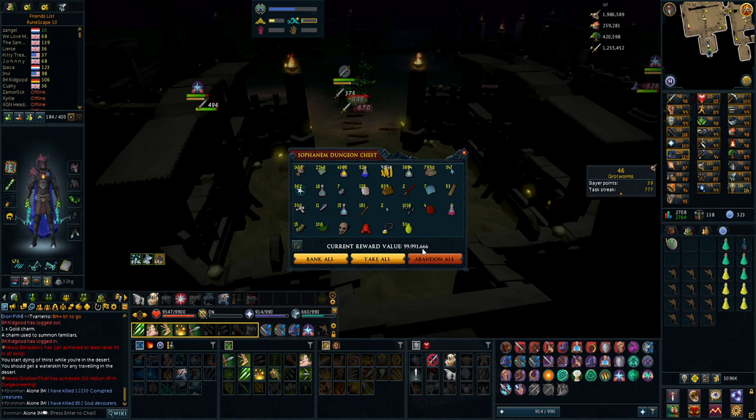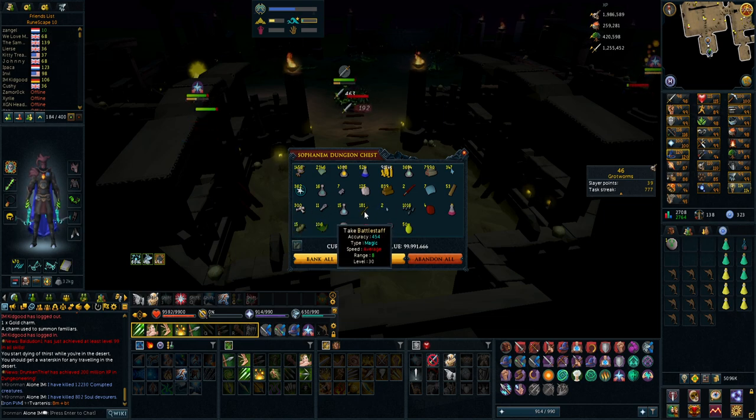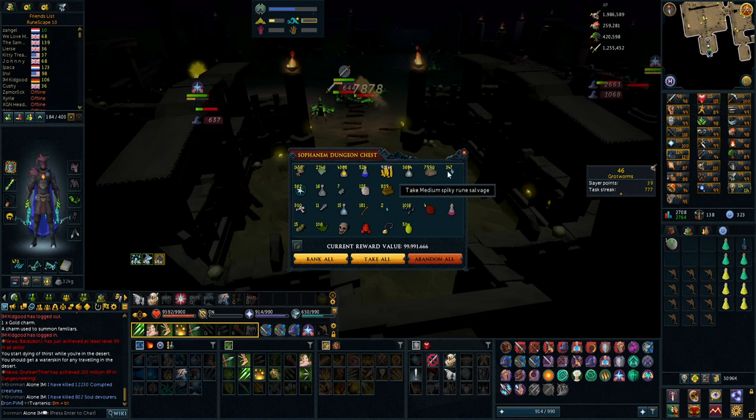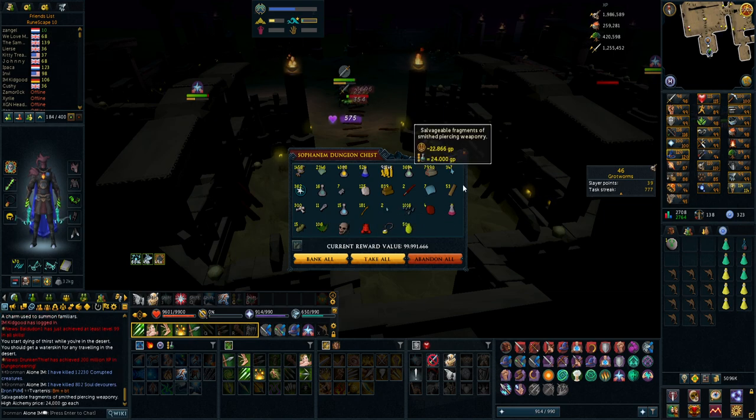99,991,666 — that is a cursed number. A Vecna Skull! I got 362 Vital Sparks — that is a lot, because you only need 1,000 of them to make the Limitless spell, which is really good. Almost 10 million in cash. 8,000 Corrupted Logs — that won't be enough for 99 Fire Making but it's going to be very nice. So many super attacks for overloads! Look at this — 181 Battle Staves, that has to be a rare drop. 100 mil in loot, and I wonder how much of it is alchables.